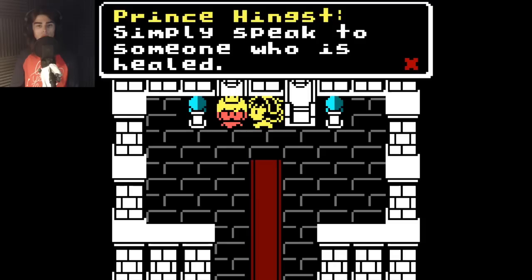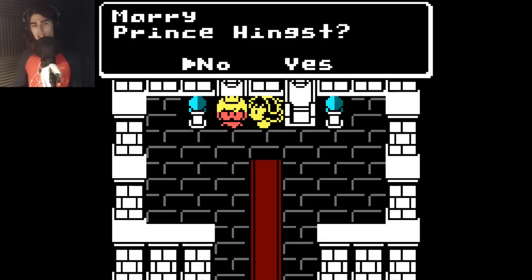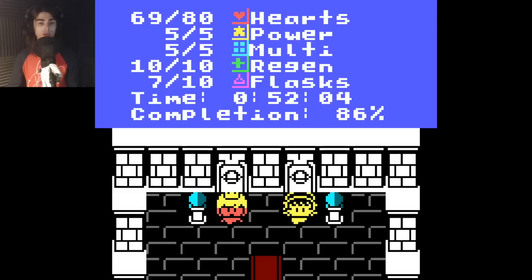Oh, and then I can come back to the lady. Or anyone. I can marry, like, a slime? A ghost? I'll just pick him. It's fine. Marry Prince Inkst. He's right here. And frankly, I think it's time to lay this story to rest. I'll marry the prince. Why not? I mean, it makes sense. And so, Remedy became Queen of Hurtland. She and Prince Inkst ruled justly, and they lived happily ever after. I almost collected all the hearts, all the flasks. I got all the power, all the multi, and all the regen, though.